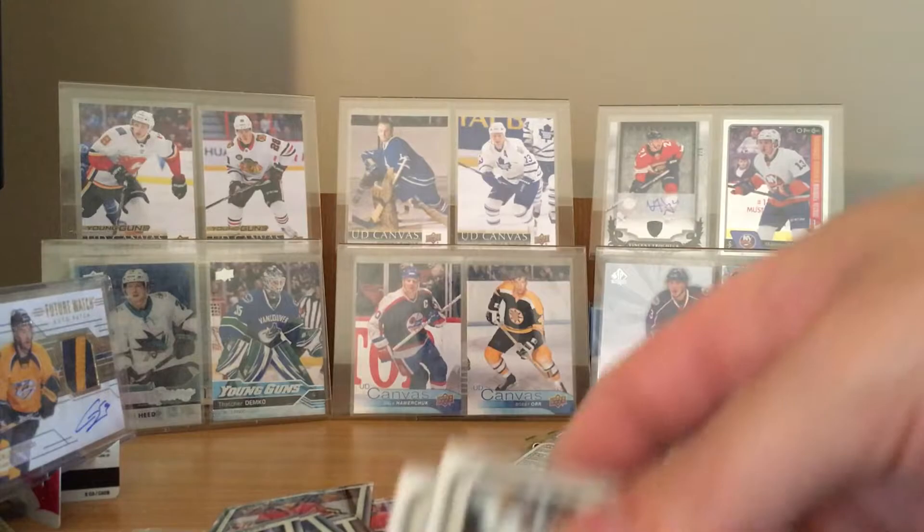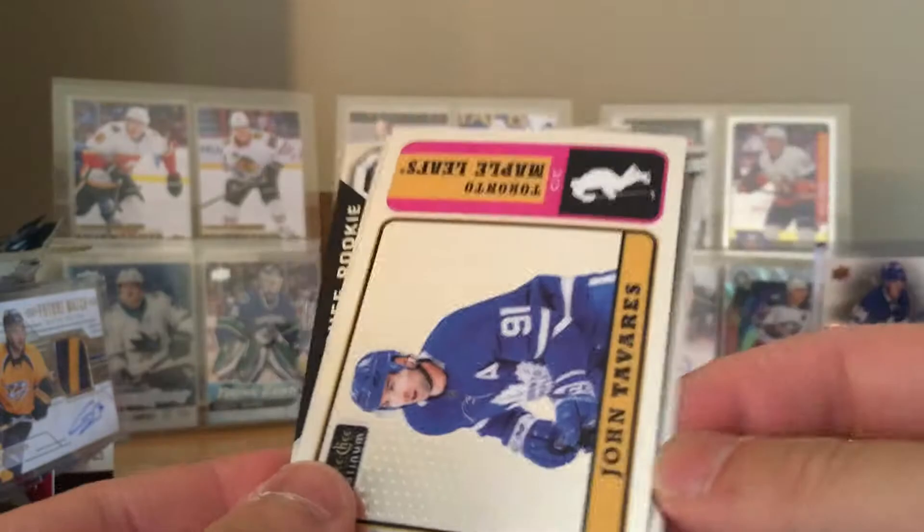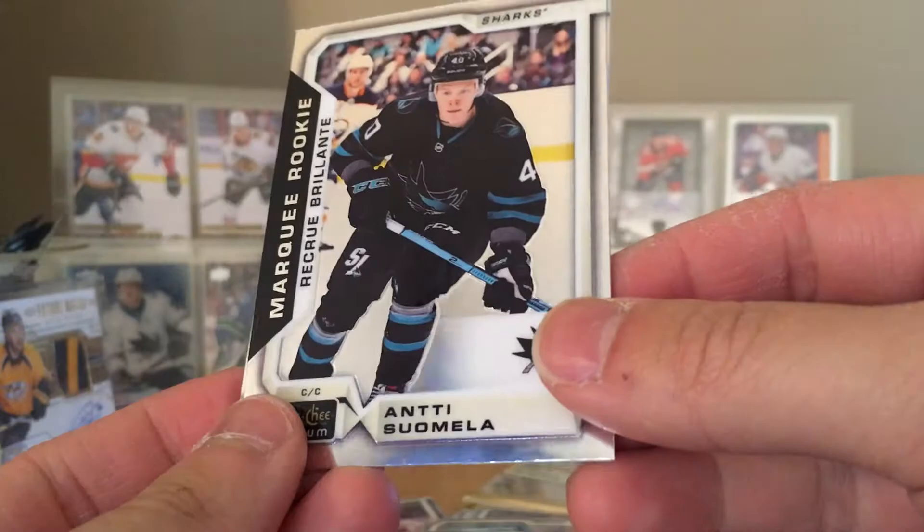Max Domi and marquee rookie Dominic Cajan. Three packs left. Brock Boeser. John Tavares, John Tavares retro. Antti Suomela marquee rookie and Brady Skjei base.